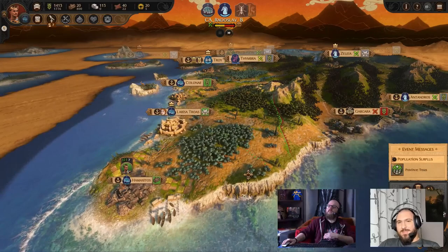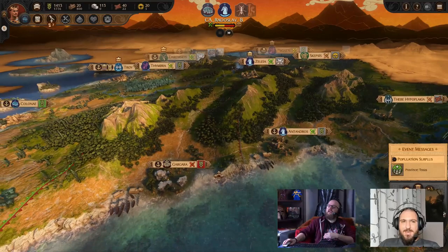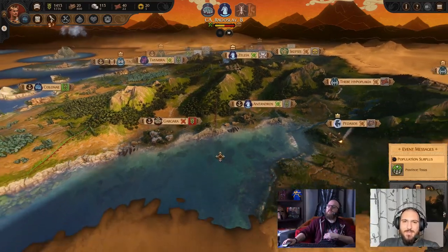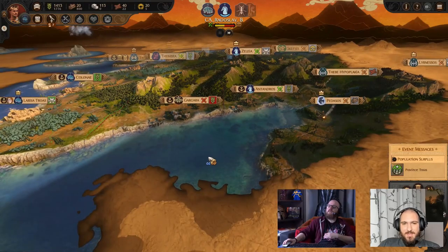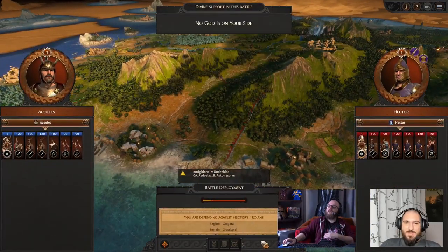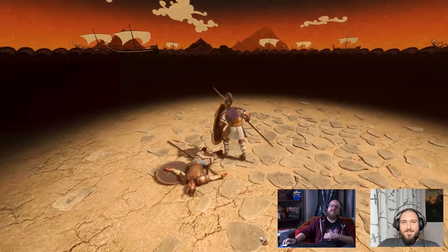We've got our first save, and since we're playing head-to-head we can't see what the other is doing. But if we were playing co-op, we would have vision of each other and we would share the shroud and so on. Now it should be prompting you to decide — I'm going to select auto-resolve as well.